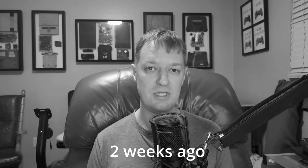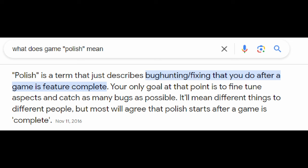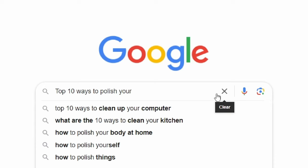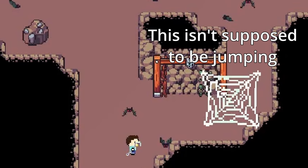In the last devlog, I told you guys that I was going to focus on polish for this devlog. Polishing a game means that you don't add anything new and instead focus on improving all of the aspects of the game that already exist. And that's what I've been up to for these past two weeks — bug fixes and polish.